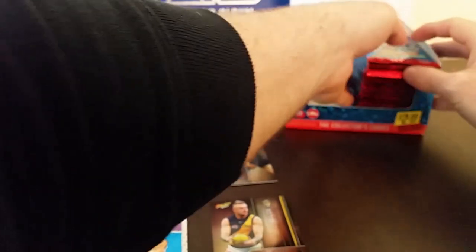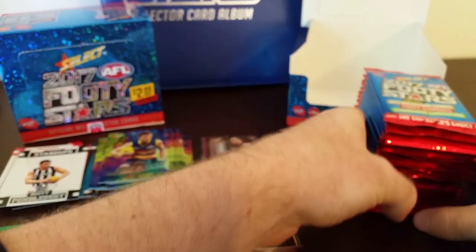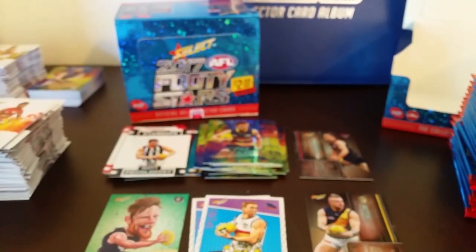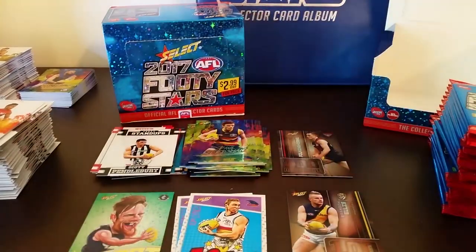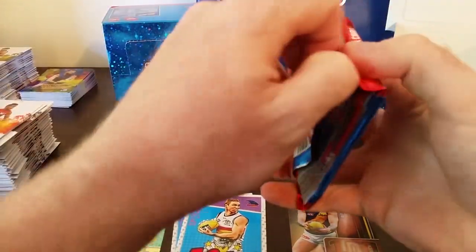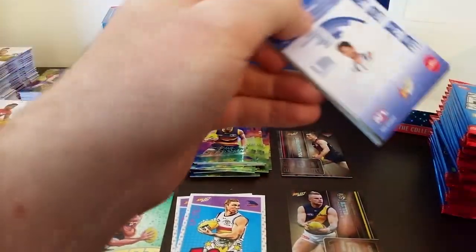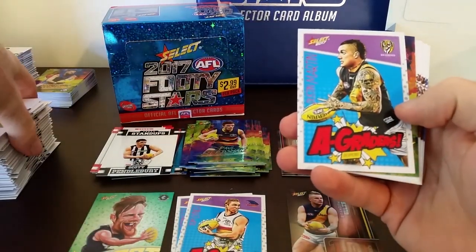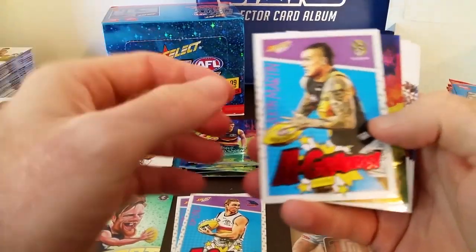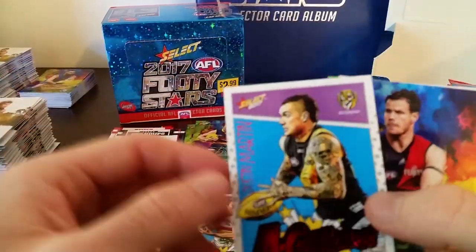Let's start on the right-hand side. If we hit the Brownlow predictor that we hit in the last box I'll be bloody ecstatic. Make sure you go back and check out my other video of the box break — it was bloody exciting. Here we go — Dusty Martin, one of the favourites for the Brownlow, A-Grader. Nice card, very nice.